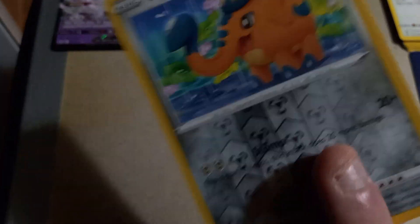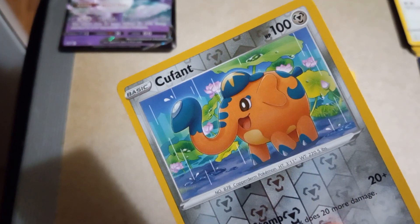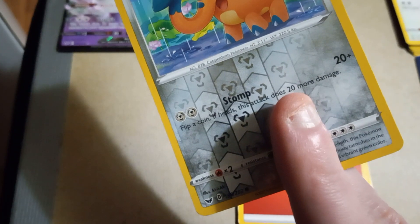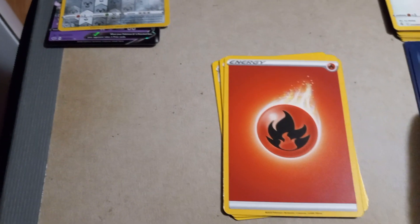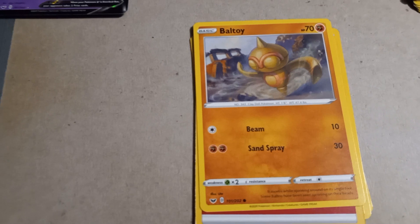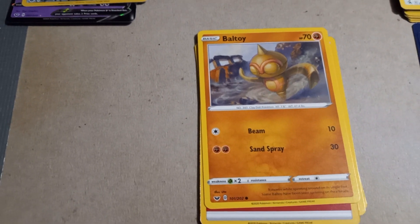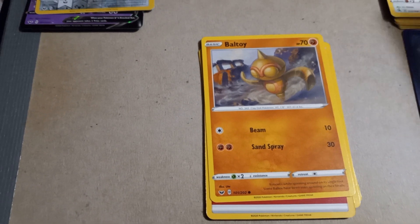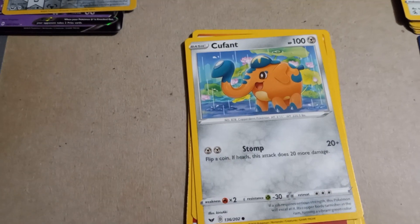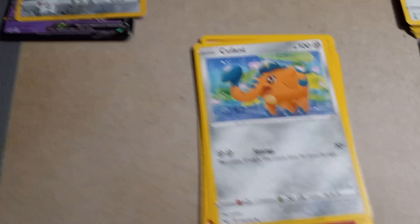Another shiny! We have Coufant with 100 HP and Stomp. Next up is Politoed with 70 HP, Beam, and Sand Spray. Another Coufant with Stomp and 100 HP.